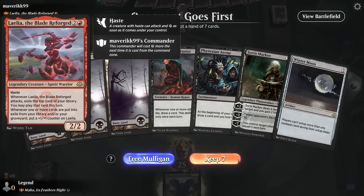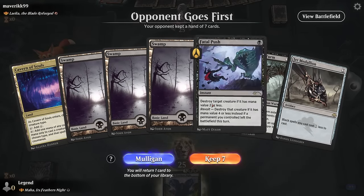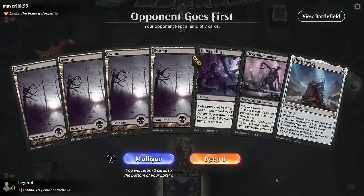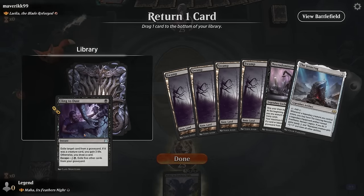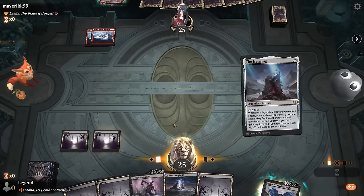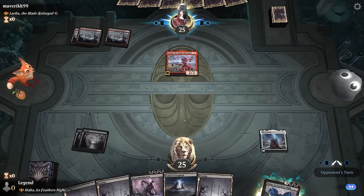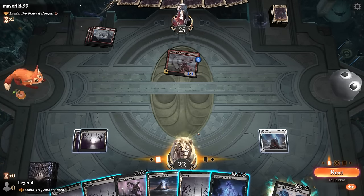Game three: we're on the draw facing the Blade Reforged, sometimes played as a budget combo deck with cascade mechanics to make a huge creature. We need a hand with removal — Winter Moon isn't great against this matchup. We mulligan twice looking for an answer. We keep a hand with Necrodominance to draw into a solution.